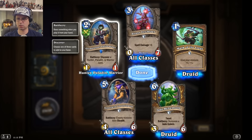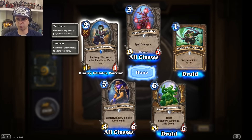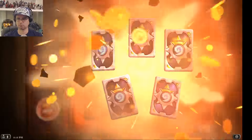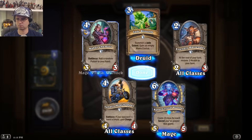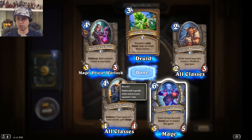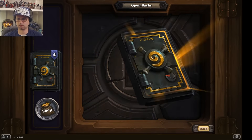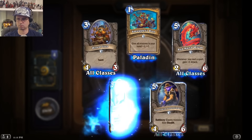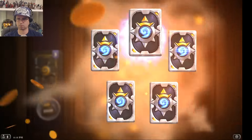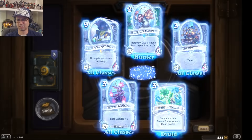Similar discover mechanic: 2-mana 1/1 but you discover a card — one from Hunter, one from Paladin, one from Warrior, and you pick one. Cabal Crystal Runner costs 2 less for each secret you've played this game, so if you're really focusing on secrets that could be cool. Another Nogginfogger — well, at least I know I have one to disenchant.